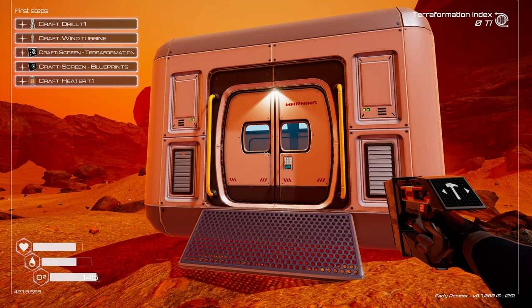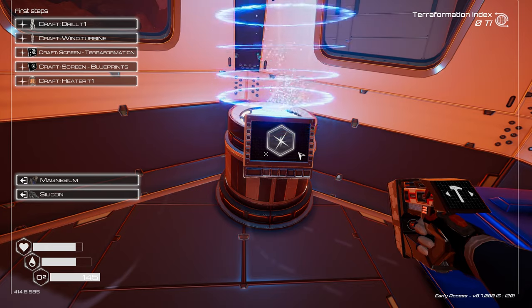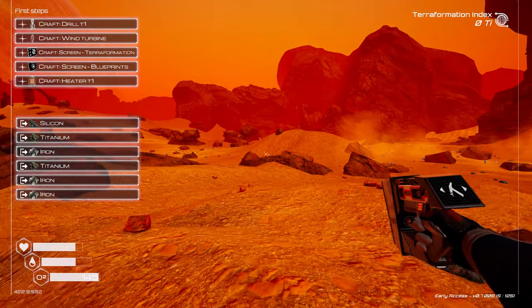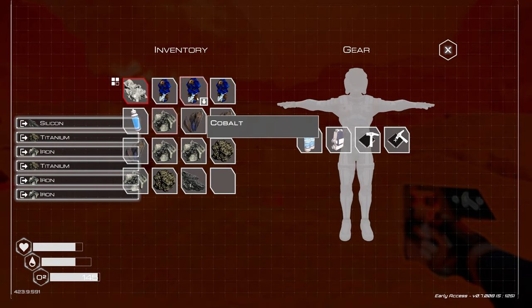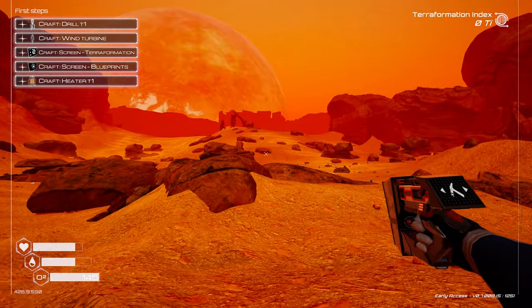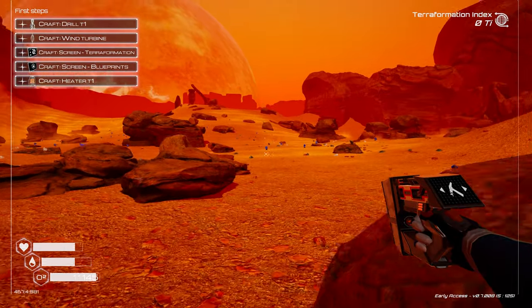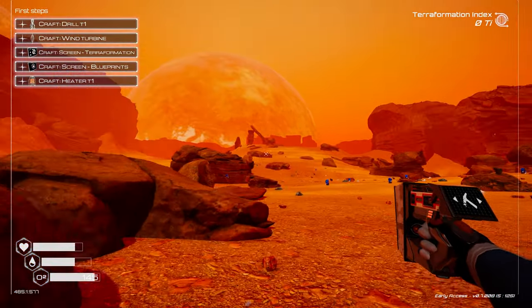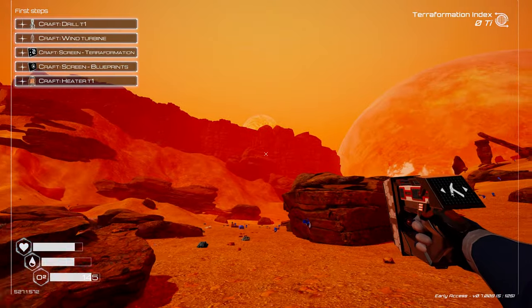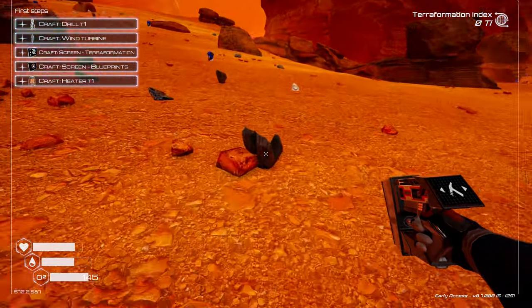I can't deconstruct things yet so I need to craft a microchip deconstructor, then I can get all that stuff back. Let me quickly top up on oxygen. I'm not sure where to build — if you guys have recommendations let me know in the comments — but I think most people are going to build up here in this biome.